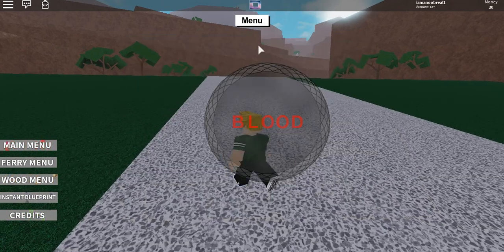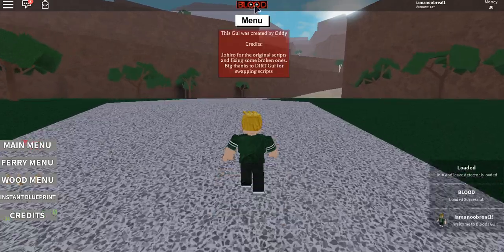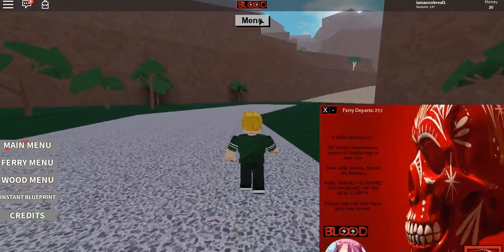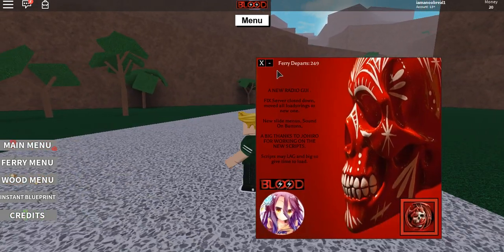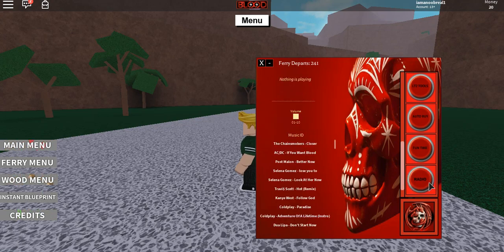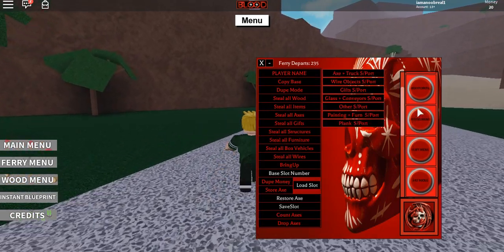Next up is Blood. Let's load up Blood. I need to close this down a bit because it's blocking the UI at the bottom. This is the updated Blood GUI with the new radio feature — I've never seen all these new radio options. You can play music and stuff if you want.